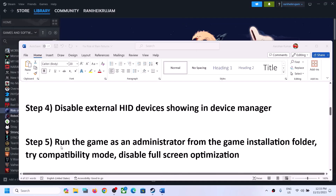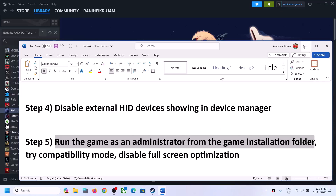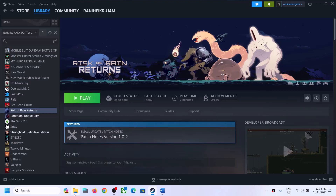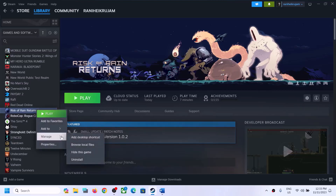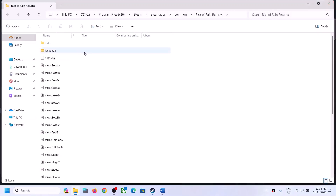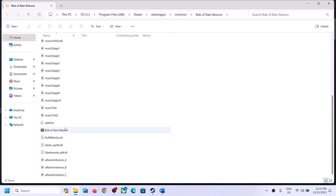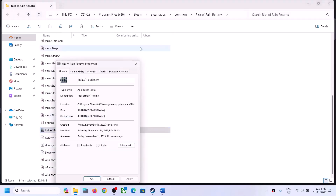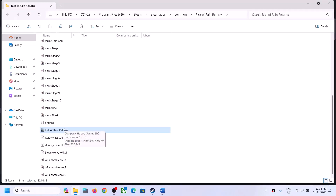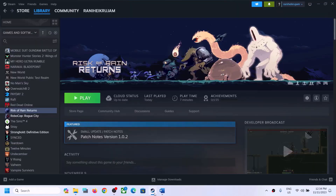The next step is to run the game as an administrator from the game installation folder. Right-click on the game in Steam, select Manage, then click on 'Browse local files' — it will take you to the game installation folder. Find the game EXE file, right-click it, select Properties, go to the Compatibility tab, put a check on 'Run this program as an administrator,' click Apply, click OK, then double-click to launch the game.